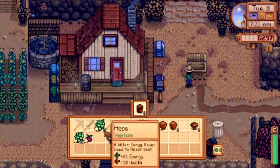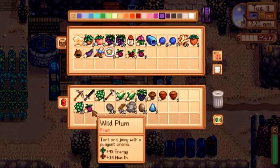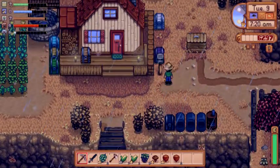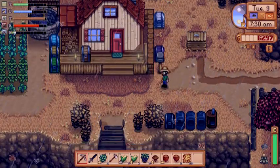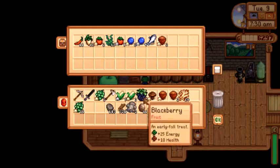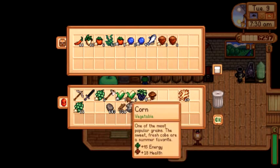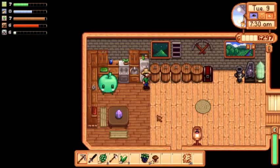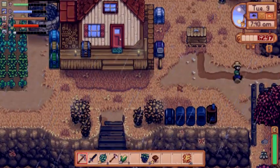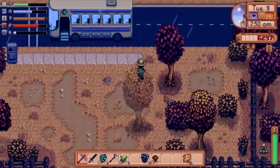Let's see — mushrooms. Where are the mushrooms? Did I have all kinds of wild plums in here? I did. Let's do that. Organize. Hazelnuts are going to go in there along with some gold corn. I'm going to run to the community center and drop off this hay — that'll finish a bundle.